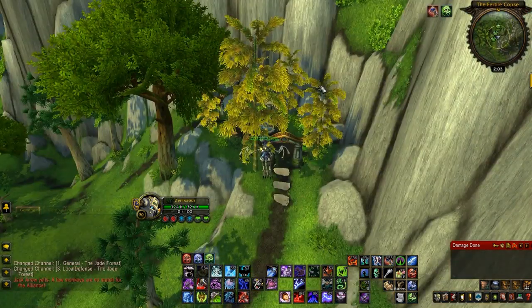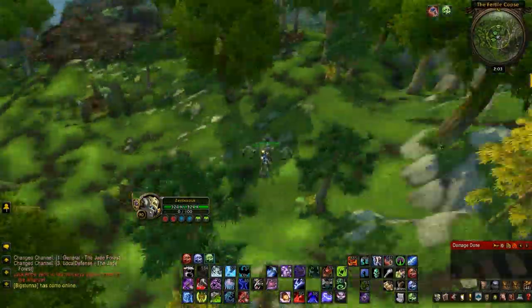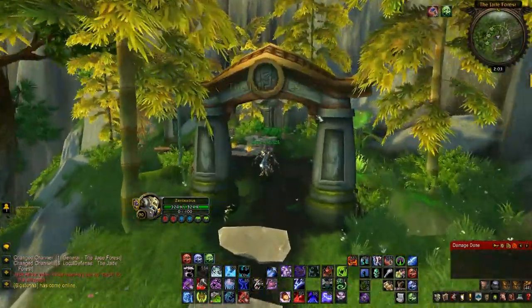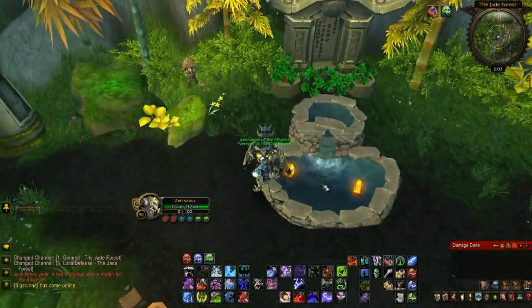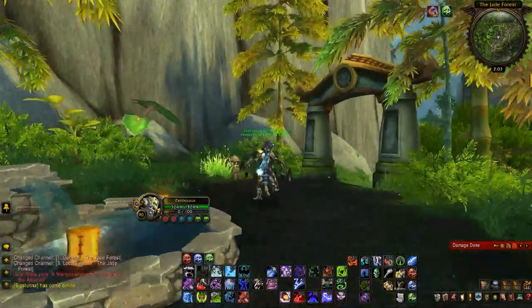For the seventh Pandaren treasure item you're going to go to Jade Forest. It's fairly close to Tian Monastery, a little bit to the east — as you can see where I am right now. Follow this road up to this fork and head east and you'll hit it. It's on the side of this mountain — when you see this pathway, go up the path and you'll see a fountain. The item is actually inside the fountain — it's a Pandaren Lucky Coin. It gives quite a bit of experience and also sells for 100 gold.